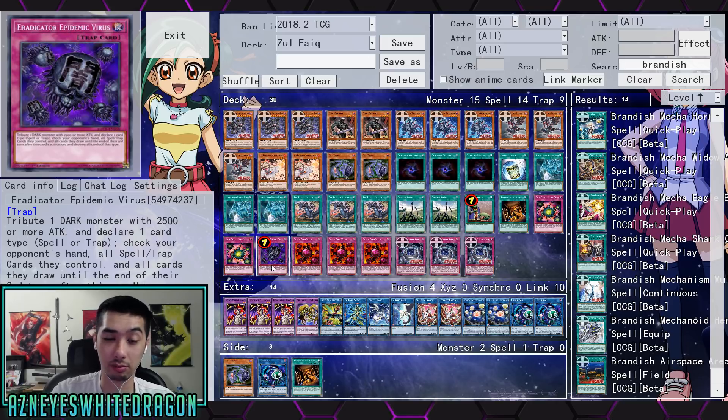You can go for whatever you need. You're playing against Brandish? Add this — bam, you've won the game instantly, right? There's really no comeback. A lot of pendulum decks — oh, you want to use your spells? I'm sorry dude, no spells. That's insane.